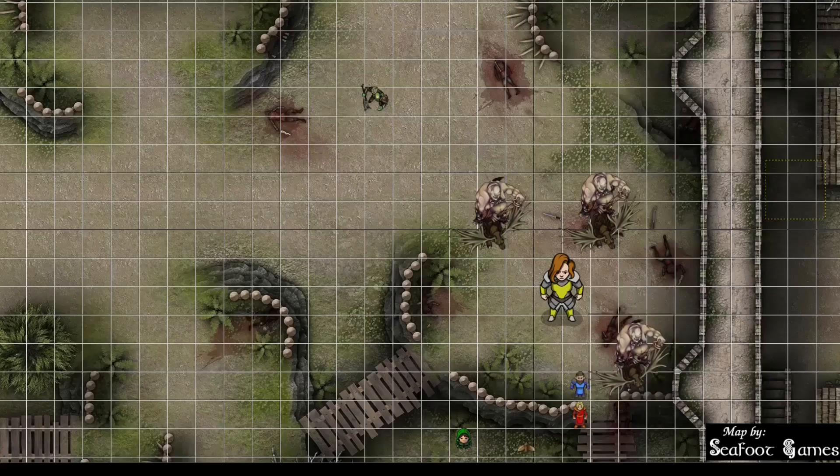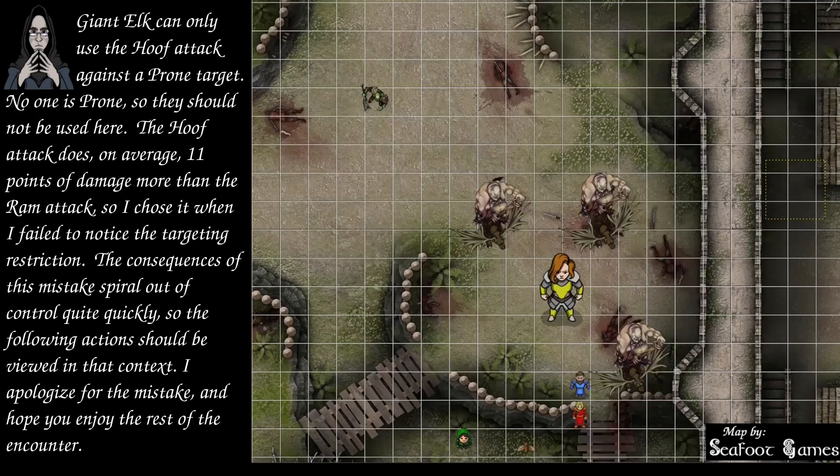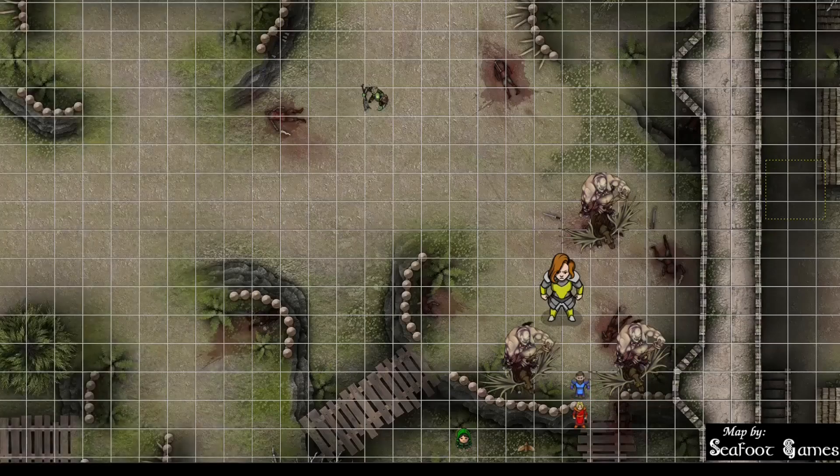Ogre's turn — they move forward and go after the wizard. Giant elk attacks with its hooves: 24 to hit — yes — 21 points of bludgeoning damage. The ogre attacks with its great club, getting a 19 to hit. Then another elk goes after the cleric: 16 to hit — miss. The ogre swings great club and gets a 25 to hit the cleric — that's a hit — 13 points of bludgeoning damage. The final elk attacks the fighter for 24 — 23 points of bludgeoning damage. The ogre swings and gets a nat 1. An orc throws a javelin at the fighter: 21 to hit — hit — 5 points of piercing damage.